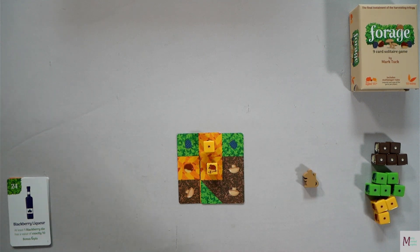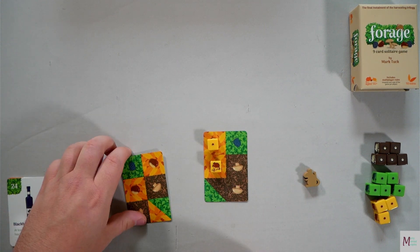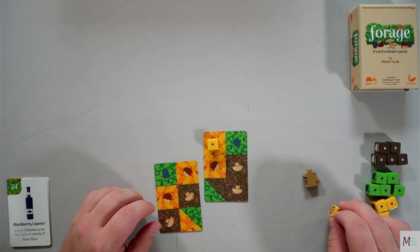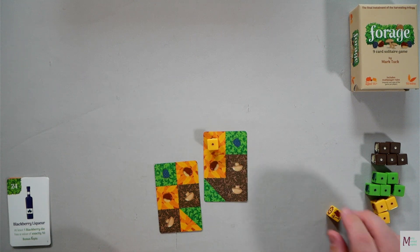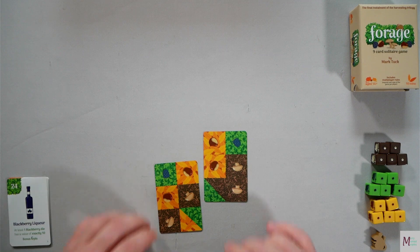The other use for the mouse is if that mouse die is there and I still want to play the card, I can discard that and put Edwin Mouse there, but I can no longer overlap Edwin Mouse. Hopefully that does not come into play and I don't have to show you that.